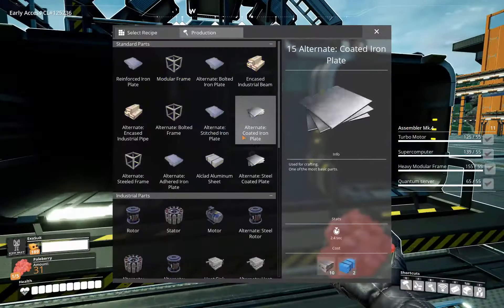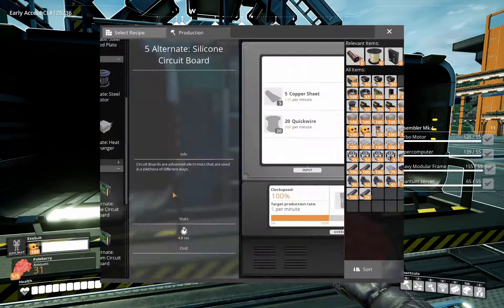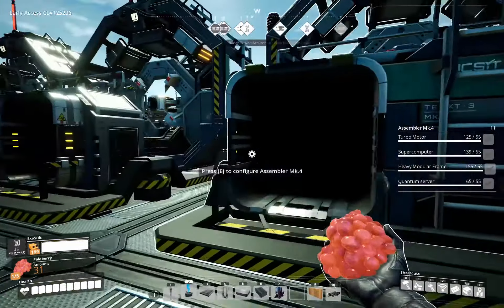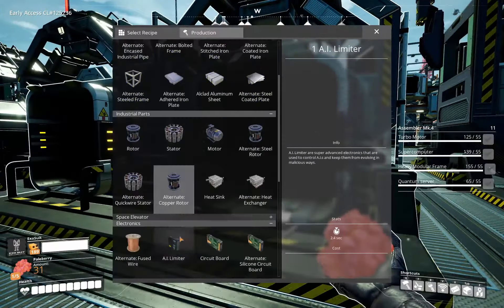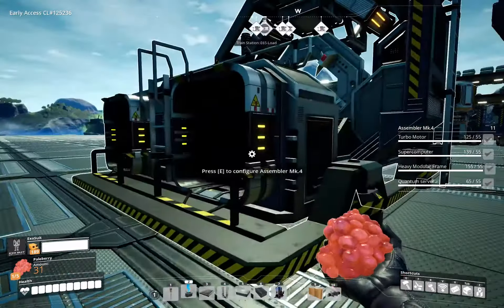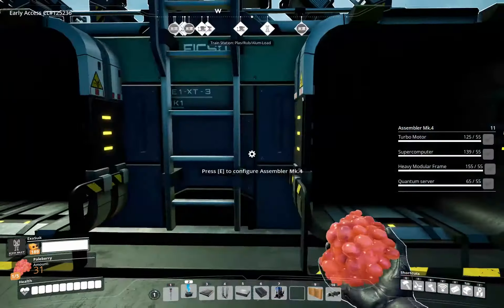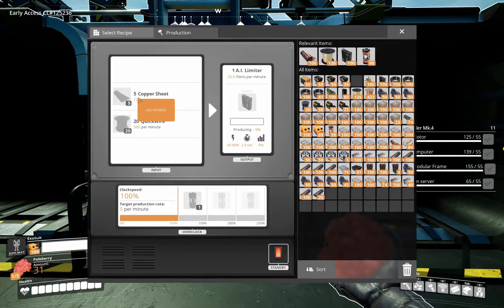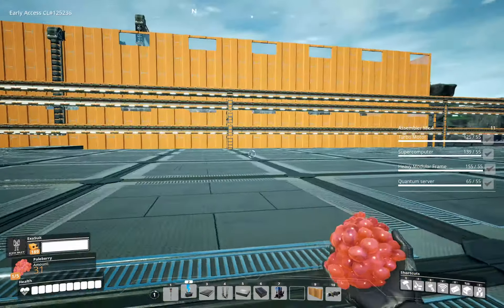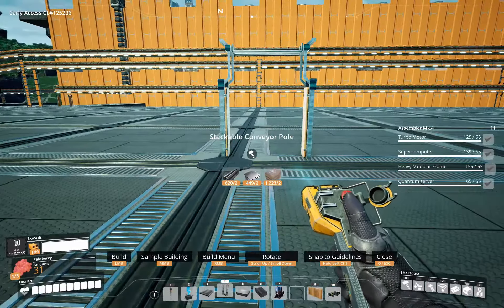AI limiters don't have an alternate recipe. Each one of these is going to use 500 quickwire per minute, which is why I need them in groups of four, giving us 2,000 quickwire per minute for each setup. And we need four of these setups.